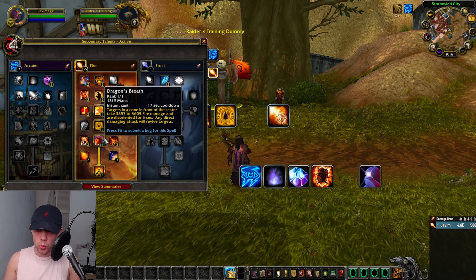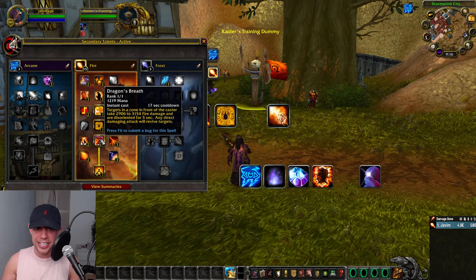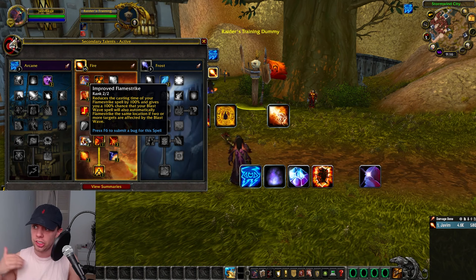Dragon's Breath: targets in a cone in front of the caster take fire damage and are disoriented for 5 seconds. This is mainly used as a disorient rather than something we're going to be using in our rotation. Improved Flamestrike reduces the casting time of Flamestrike by 100%, and gives you a 100% chance that your Blast Wave spell will also automatically Flamestrike the same location if two or more targets are affected by the Blast Wave.